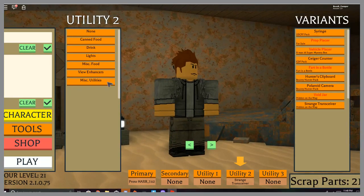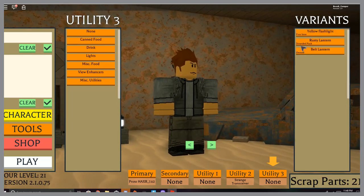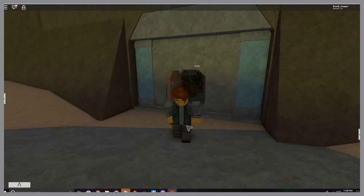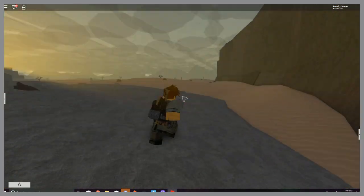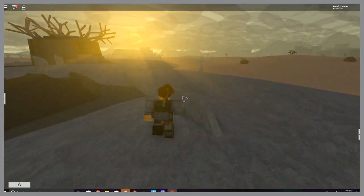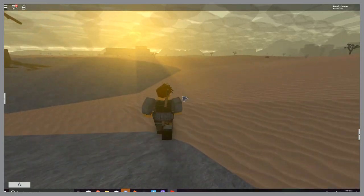You'll find it in your Utilities > Miscellaneous. Equip that. Once you get that, you want to come over here. By the way, if you reset, you have to do the whole thing all over again, which is pretty painful.